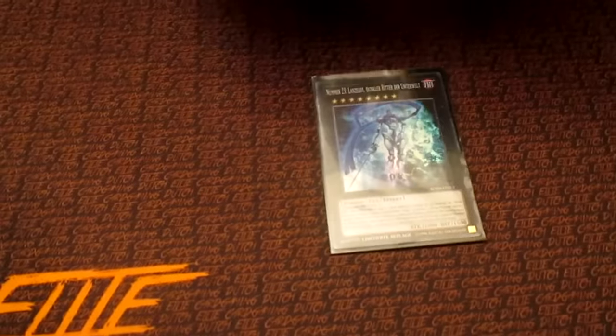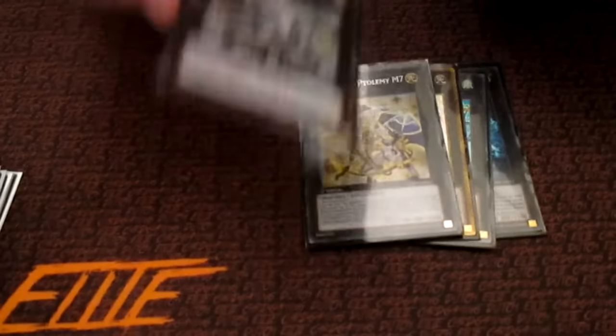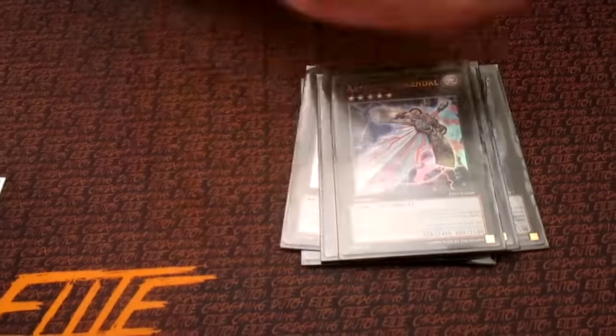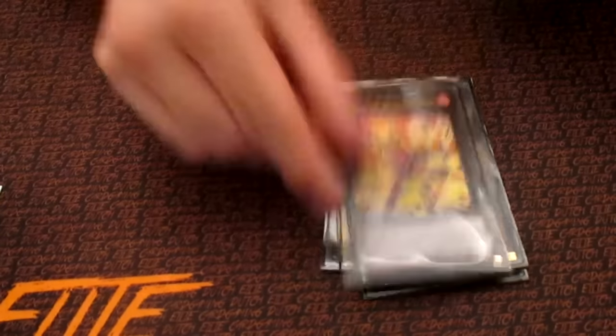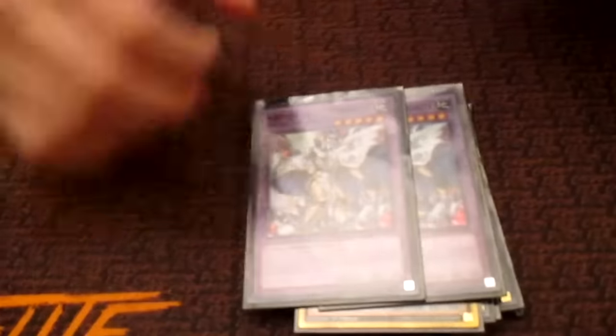Extra deck: one Lavalval Chain — I made this once, it's alright because it negates things. Gaia Dragon the Thunder Charger with Valkosaurus obviously. This one you can make, but it's also here for the Cherries — so if they already made Dante but couldn't make Beatrice you can still banish it. Never made this one. This is really good. This is also surprisingly good — this is for Maxx Restrict. This is really good. This is amazing. Obviously. This is for OTK. You make this a lot. This is for Cherry Blossom. Two Serenat Knights.